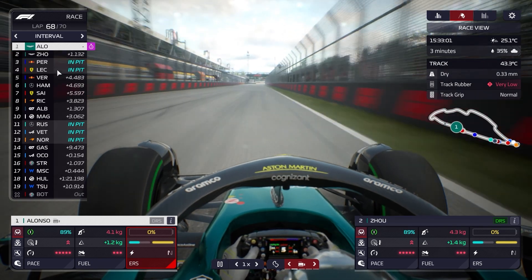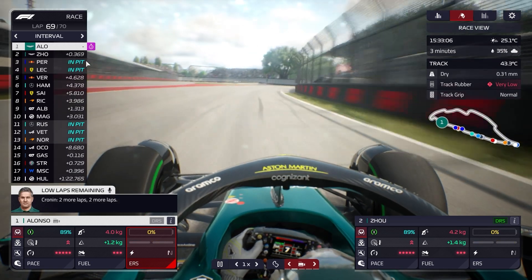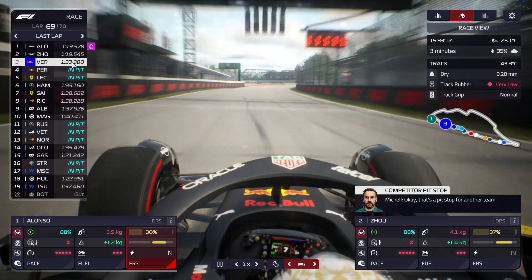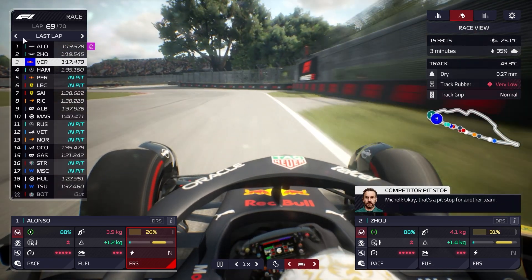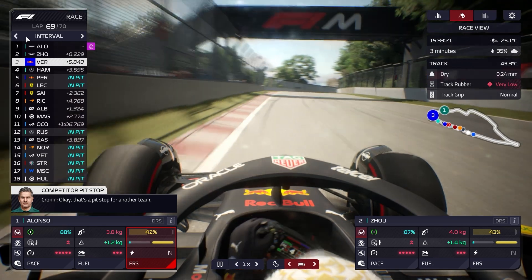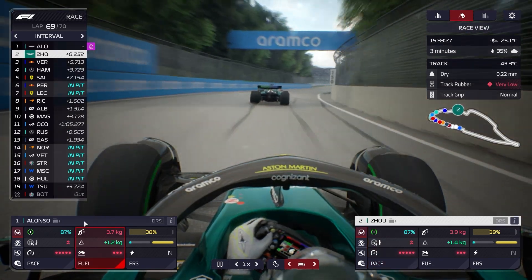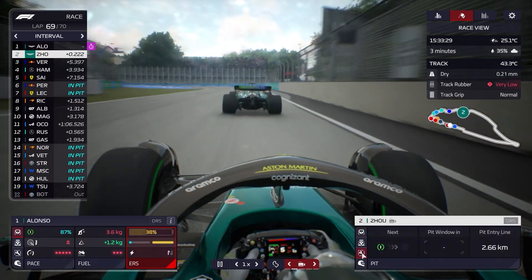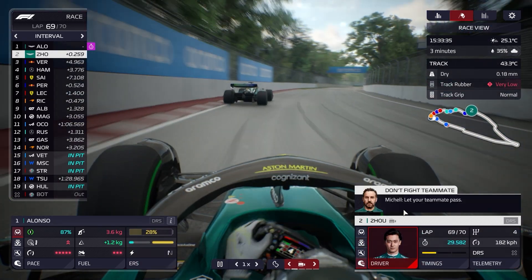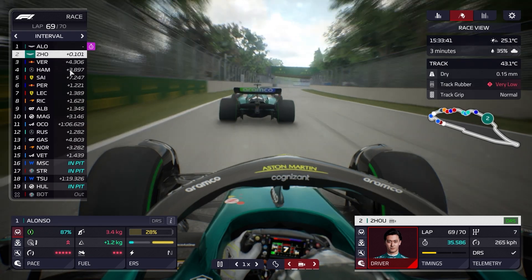Fernando Alonso is leading the Canadian Grand Prix with 2 laps to go! It's all about Max Verstappen now — seeing how quickly he can get round here. Russell pits, Perez pits, Leclerc pits. Alonso and Zhou — we've got a 1-2 here! With 2 laps to go I'm fully expecting Verstappen to catch us. He's doing 1:13 versus our 1:17 — 2 seconds quicker per lap. He's gaining, but Fernando Alonso and Zhou are leading this race.